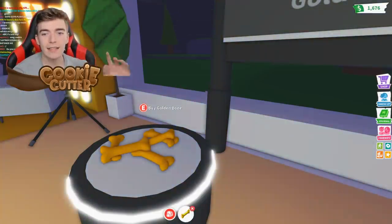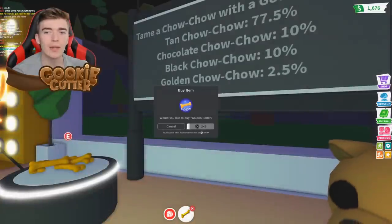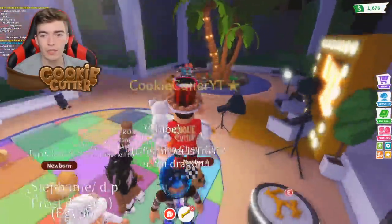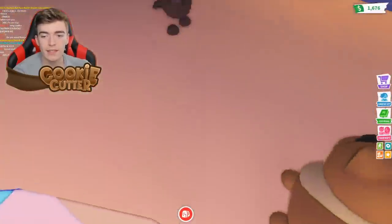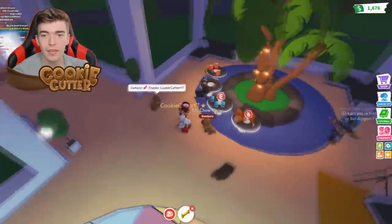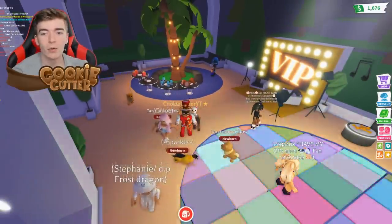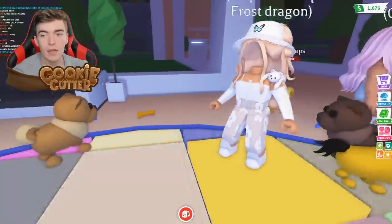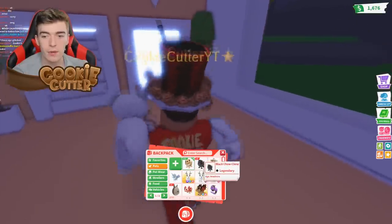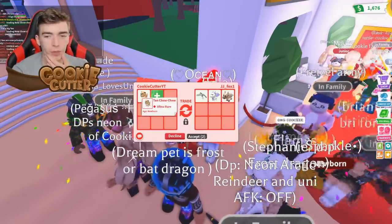Yet to see any goldens, and also yet to see the chocolate one which apparently has the same odds. Somehow I've managed to get three black ones even though the chocolate chow chow is also 10%. Let's throw a few more hoping for the golden one, then go and trade. I think I can get some pretty good trade offers since this is a brand new legendary pet.